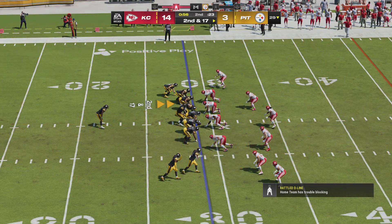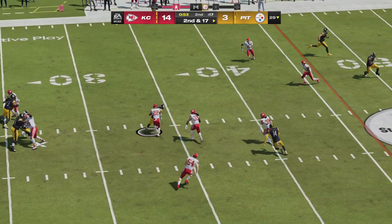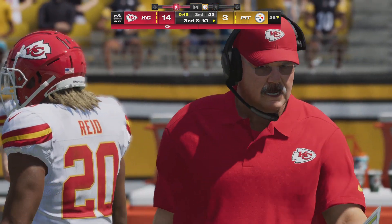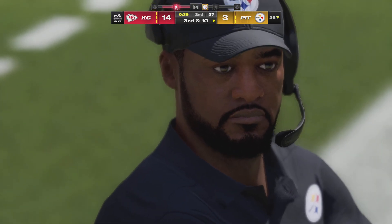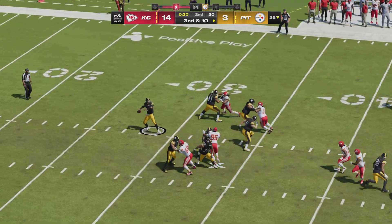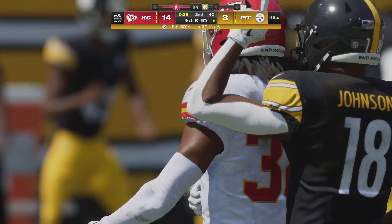Following the sack, on second and 17, let's spread the ball around. Rudolph now to throw — and the catch is made by Johnson. They'll get to the line — remember it's also third down. Rudolph throws — that is caught, and the Steelers use the second of their three timeouts, stopping the clock with 28 seconds to go in the first half.